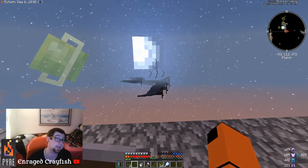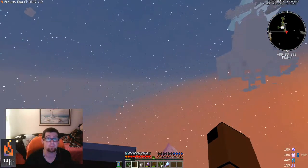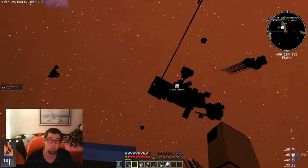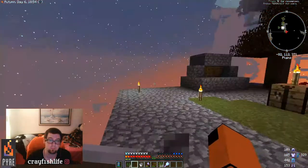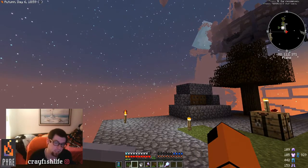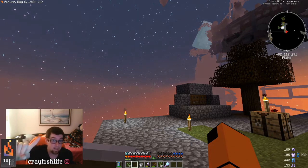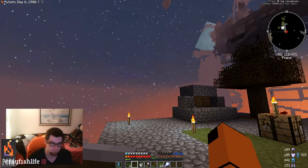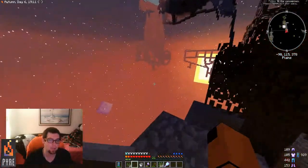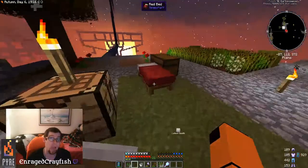That technique is this: you don't actually die when you fall off the edge — it loops you back around and spawns you up top, but you do take fall damage. Landing anywhere will take you down to half a heart.